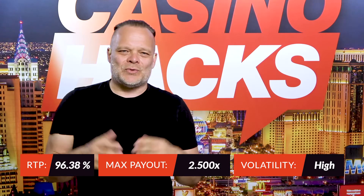Let's recap Inferno Joker. RTP is 96.38%, volatility is high, and the max win is two and a half thousand times your stake. Therefore, the Casino Hack score lands at 7 out of 10.